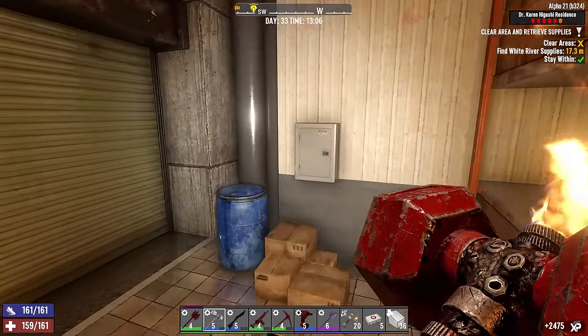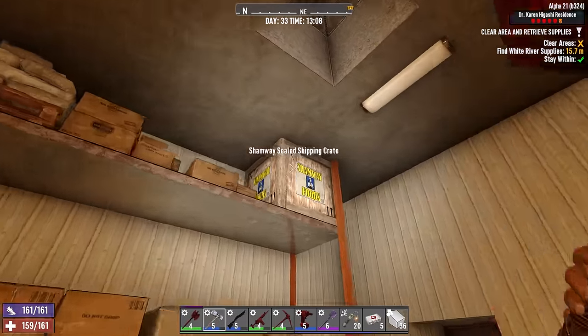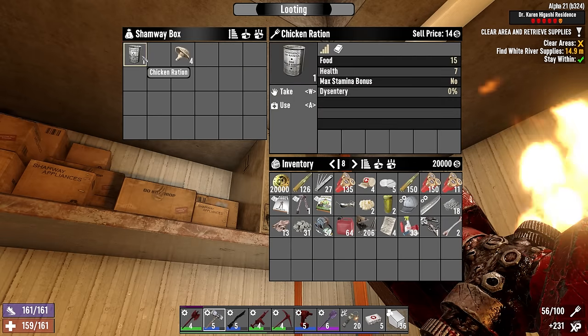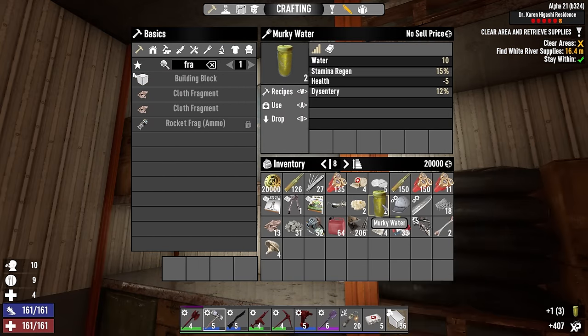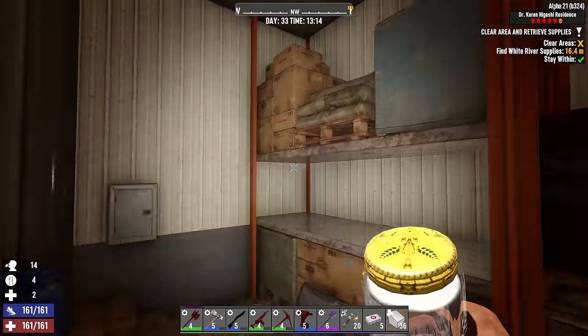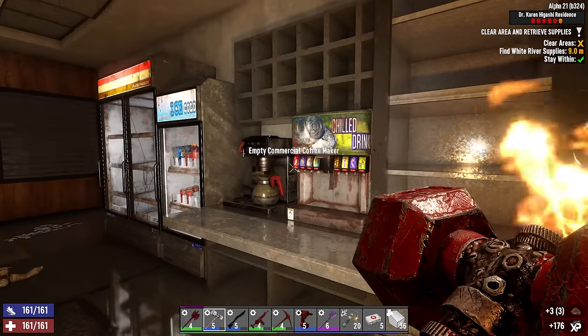Okay that was survivable. I've got a switch here, kind of scared of that. Can I get some food — sham chowder, maybe? I'll take it. I really like that I have the water purifier mod because I can just drink murky water as I go; don't even have to worry about being hydrated. And I get some stamina regen on top of that.